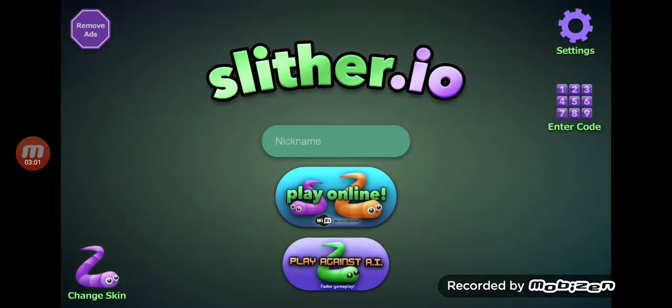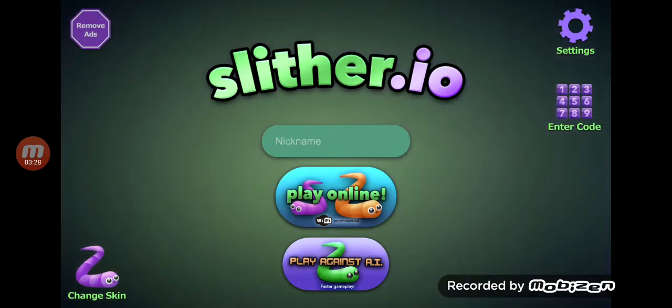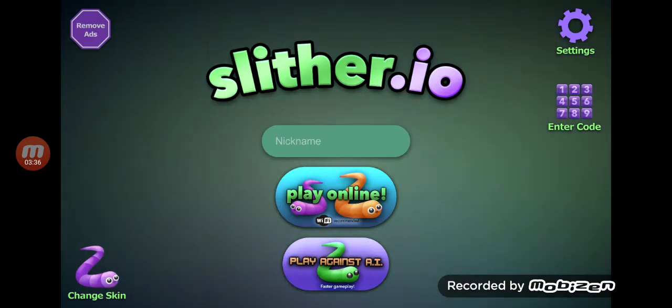At number 5 we have Rocket, the newest map. It's only available in beta, and in beta you lose all your punch and crowns and everything, so you have to start all over from the beginning.